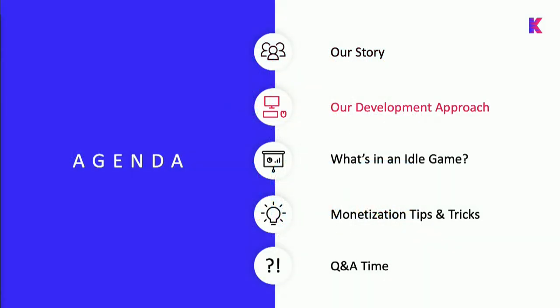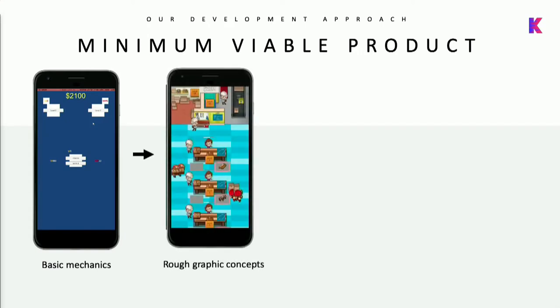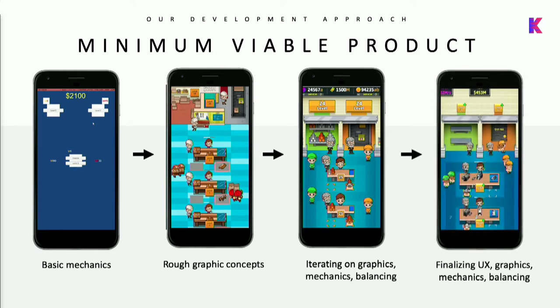Now let's talk about our development approach. First of all, we try to keep things small. Even though we're a bigger team, we try to figure out what we don't want to do, what doesn't actually make sense, and only add things that are actually beneficial to our players. We think a lot about testing - creating things that are fun in prototype form first, only then putting on graphics. Using feedback and metrics to iterate on it. The tweaks become smaller and smaller the further down the design process you go.